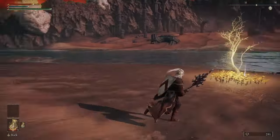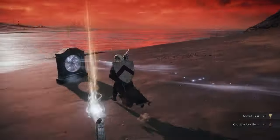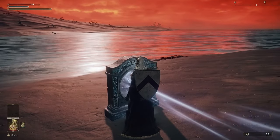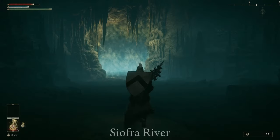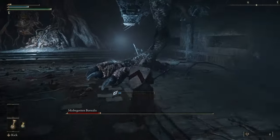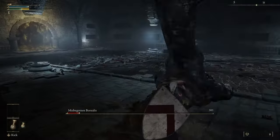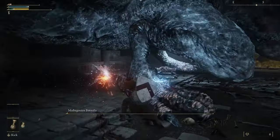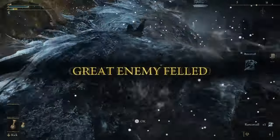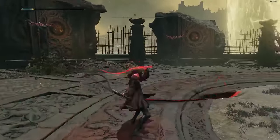In every Souls game there are fog doors to go to bosses or special areas — in Elden Ring it's mostly for bosses. This mod randomizes where those fog gates lead. It's great to combine with the Item and Enemy Randomizer so you can pretty much randomize everything that happens in the game. It also has the option to remove the open world aspect of Elden Ring and just connect all the fog gates together, so there's no Torrent riding and no downtime between dungeons. You can go right from a catacomb into a cave into Stormveil — just keep that momentum going.